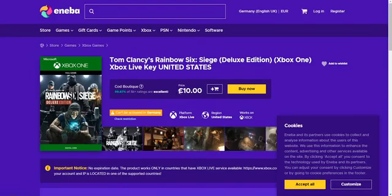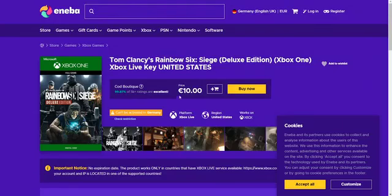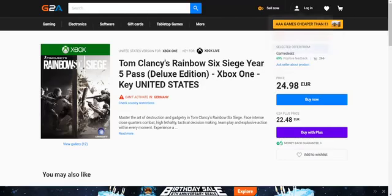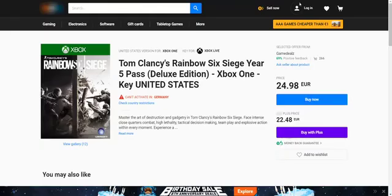Here we have one that is for United States, so let's go ahead and view this. As you can see, this particular game is the same one that is selling actively on our underground marketplace, and on this site it's selling for only 10 euros. On the secret marketplace we can sell it for 25 euros, so I can grab 10 keys of this game and make 15 euros every time someone purchases.